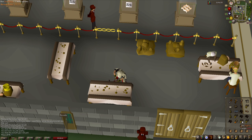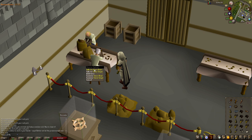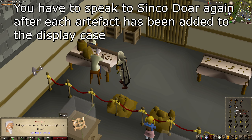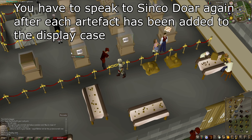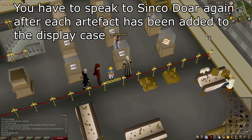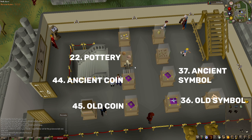The final step can only be done one at a time. All you have to do is speak to Cinco Dor about your artifact and he will tell you which case to put the artifact into. Add each one to the corresponding display case to get your kudos. Repeat the process until all 5 artifacts are in their cases.